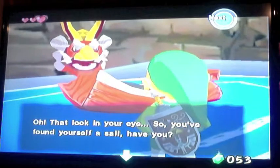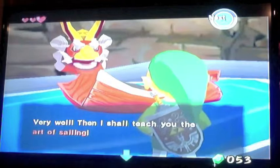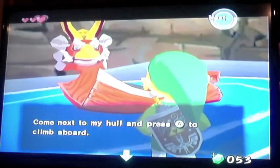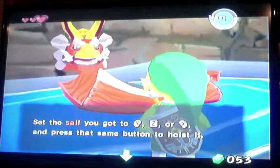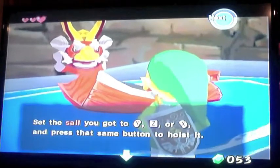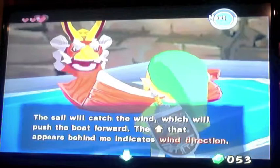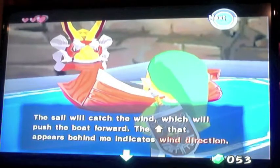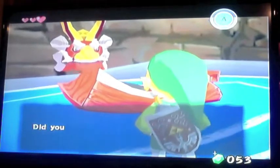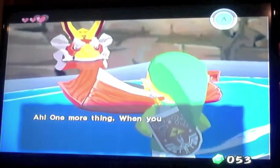It looks like the King of Red Lions has found a sail for us. He says, 'I shall teach you the art of sailing. Come to my hull and press A to climb aboard. Set the sail to Y, Z, or X and press that same button to hoist it. The sail will catch the wind, which will pull the boat forward. The arrow that appears behind me indicates wind direction.' I understand all of it — he's explaining the importance of the sea chart.